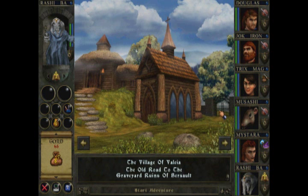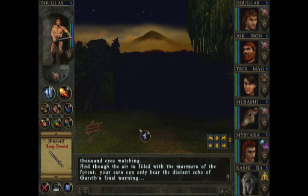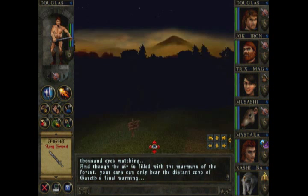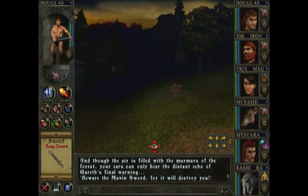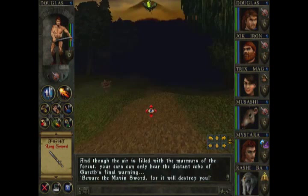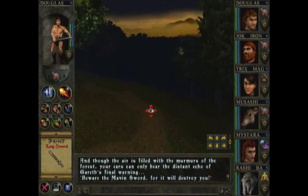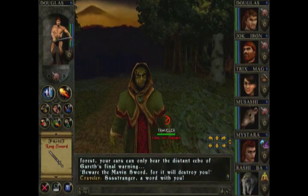So our first thing to do is go to the cemetery. We leave the town and go into 3D land. The game narrates atmospherically: 'As if a thousand eyes are watching, though the air is filled with the murmurs of the forest, your ears can only hear the distant echo of the raven's final warning — beware the maven sword, for it will destroy you.' This is the entrance back into the town, and this is the road to the graveyard. I think the graphics are pretty good, although it came out around 2000 so even when it came out it was a little behind — but I think it's kind of charming.